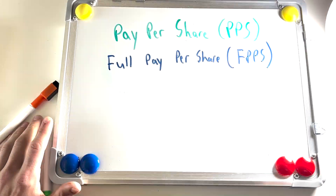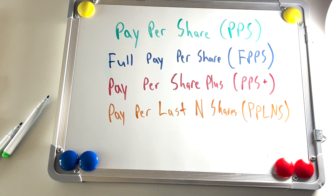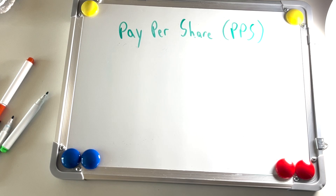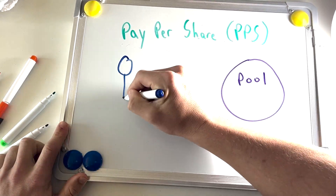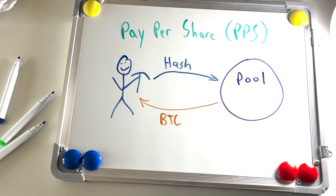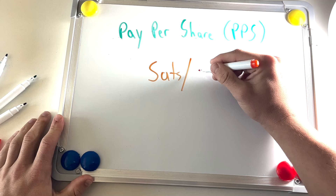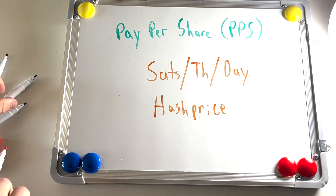The four types are Pay Per Share, Full Pay Per Share, Pay Per Share Plus, and Pay Per Last In Shares. The simplest is Pay Per Share. With Pay Per Share, contributing miners get paid consistently regardless of whether or not the pool mines any blocks. The pool pays out miners using a formula for projected miner revenue — Satoshis per terahash per day — a formula known as hash price.